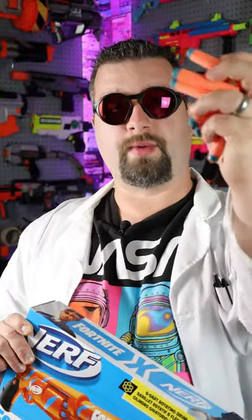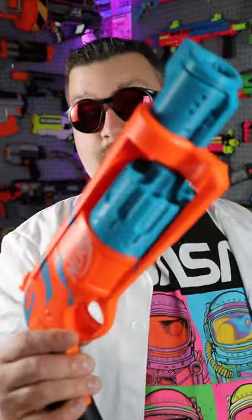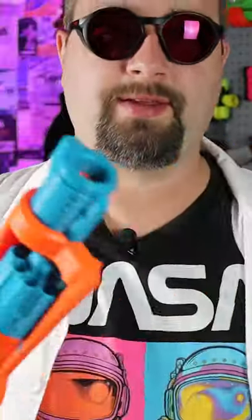In this package it comes with a blaster and six darts, and these are the special orange with blue tips. If you truly want to take this thing to the next level, grab a Gavin fuzzy kit and make this thing have nine dart capacity and get rid of that ridiculous front end.